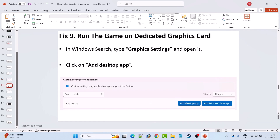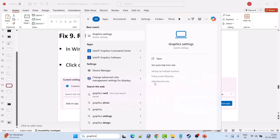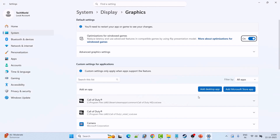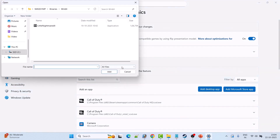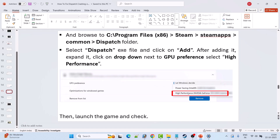Fix 9 is to run the game on the dedicated graphics card. In Windows search, type Graphics Settings and open it, then click Add Desktop App. Browse to the game installation folder at C:/Program Files (x86)/Steam/steamapps/common/Dispatch, select the Dispatch EXE file, and click Add. Expand it, click the dropdown next to GPU Preference, select High Performance, then launch the game and check.